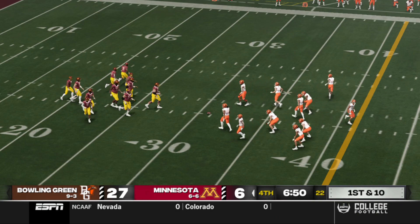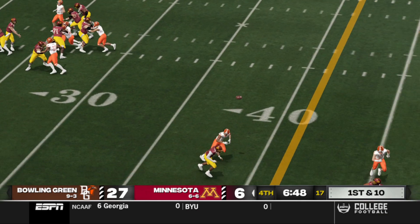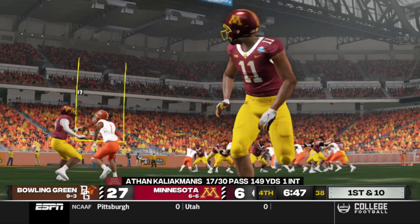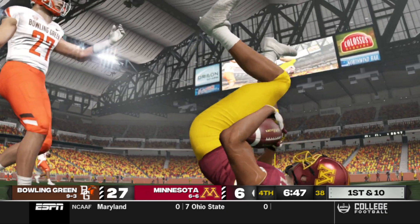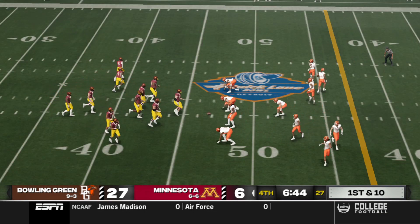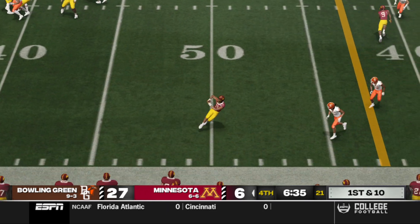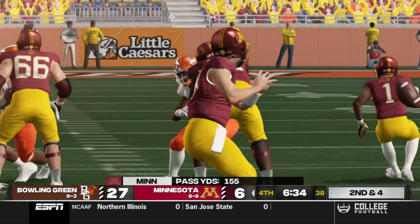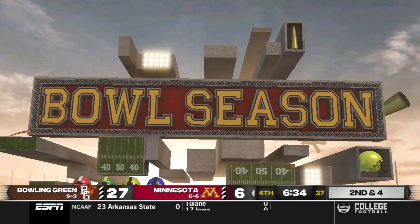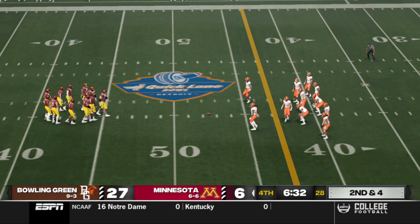The defense really shut these guys down the last time they had the ball. He stays inbounds to make a nice catch. First down, 10 to go, ball on the 47 yard line. He looks to him again — complete, he's knocked out of bounds right around the 48 yard line. Spencer picks up around 5 yards with that catch. Second down now, they need about 4 yards to pick up the first. Takes a handoff inside and stopped immediately right away.